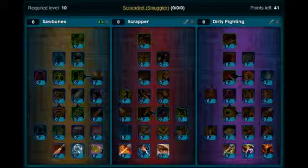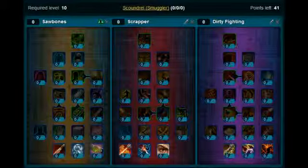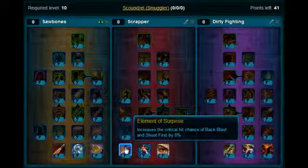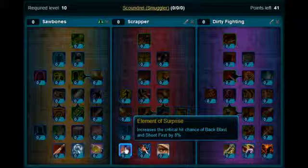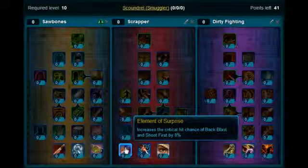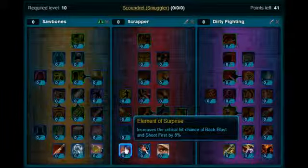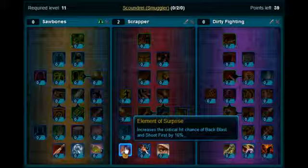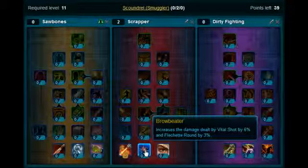When you get to level 10 you'll start putting your points on. This is for the smuggler, advanced class scoundrel, and it's a PvE leveling build. When you get to level 10, the first two points — levels 10 and 11 — will go on Element of Surprise. Then levels 12, 13 and 14 you're going to put on Brow Beater.